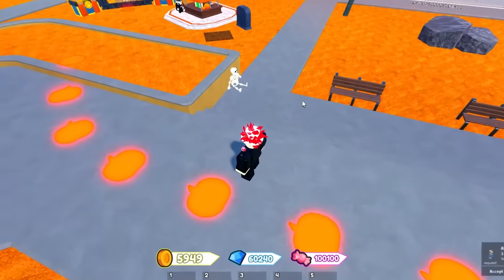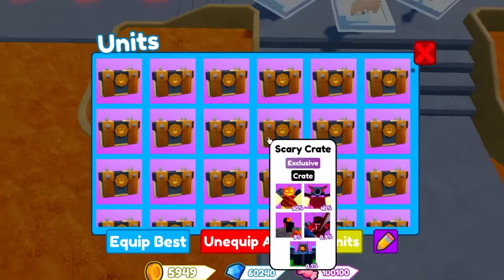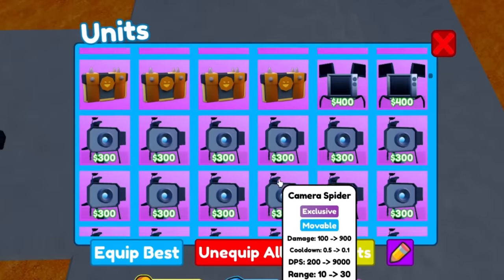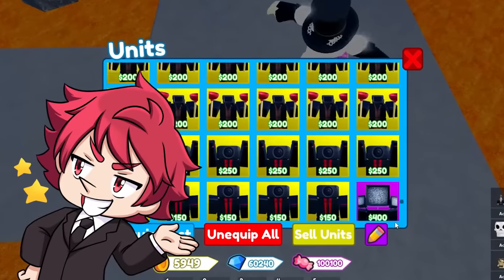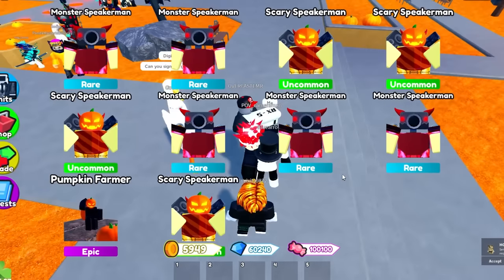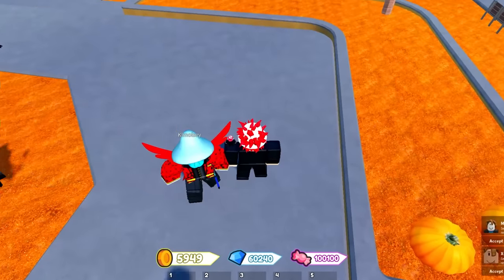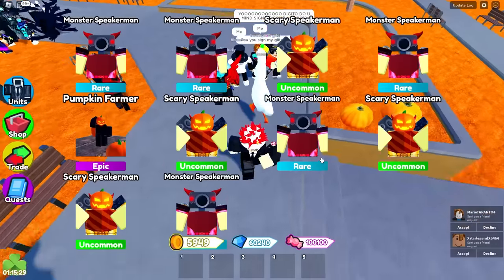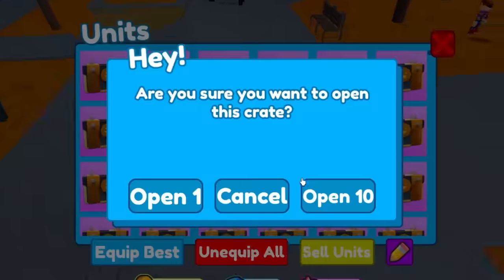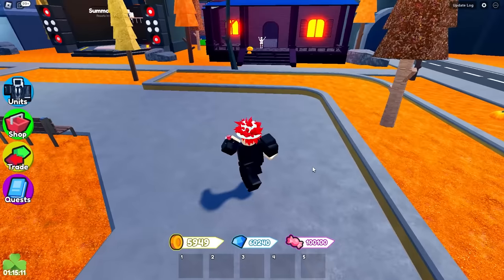Let's go ahead and open up some more. We're getting a ton of pumpkin farmers, which isn't bad — those are actually pretty good units. But each time I open it, I just start lagging. I wish there was a bank. Why can't this be like Petsomex? I have way too many units in my inventory. I want legendaries and a mythic. On my update video I literally hatched the legendary, but I can't seem to get anything here. These units are extremely rare.